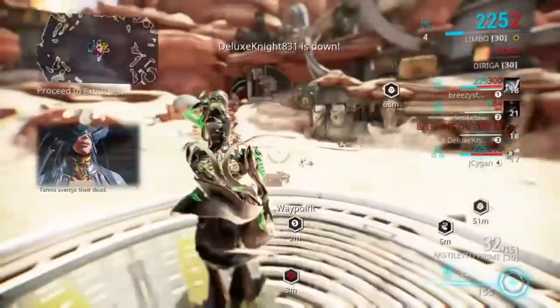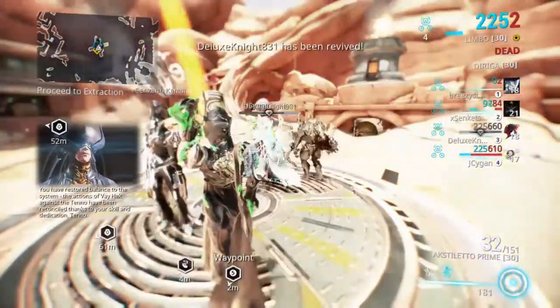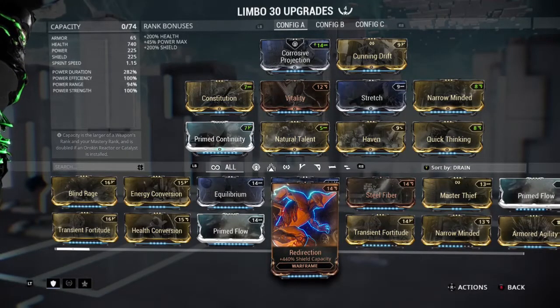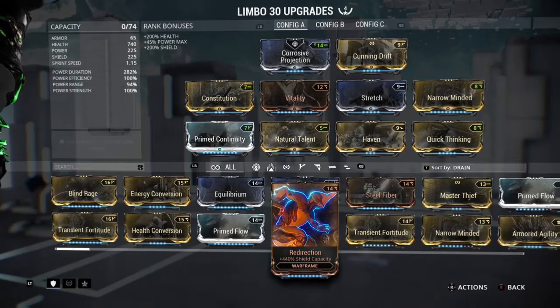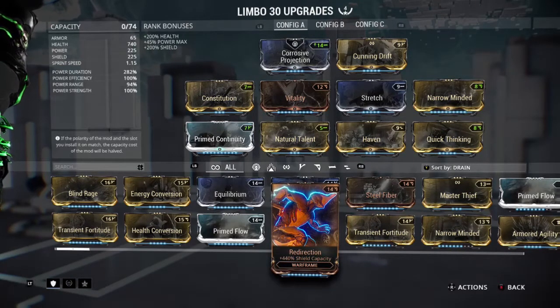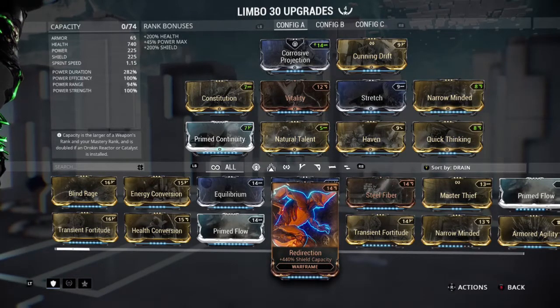Going back onto the build, I'm going to be using Corrosive Projection. However, you could switch this out for Energy Siphon, which I don't think is that useful, just because you get energy naturally whilst you're in the rift. Then I'm going to be using Vitality and Quick Thinking. If you wanted to, you could take out one or both of these, depending on how much you're going to be jumping around and avoiding enemy hits. However, I like to have them both on there, as he doesn't have that big of an energy pool, so Quick Thinking isn't that useful, but I like having it on there just as backup to Vitality.